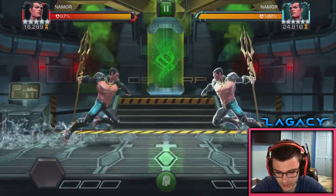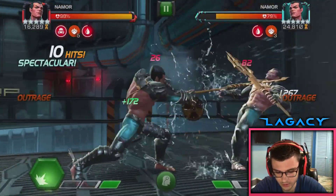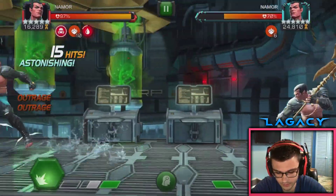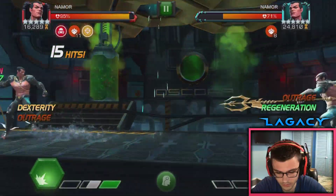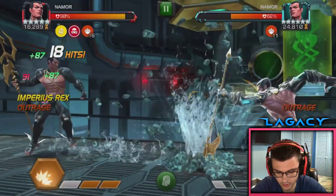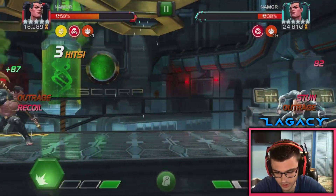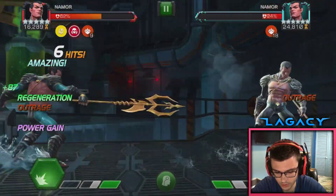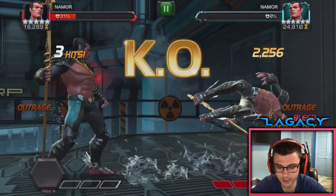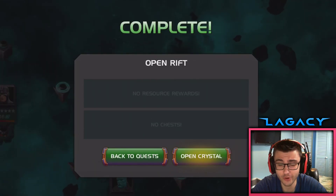We should probably be careful when he hits 30% — outrage range — but he'll probably be dead by then anyway. Let's go ahead and go for this — some decent damage. Go for another one. Die bro — alright, nice! Not the cleanest run but we got him. There's the double rift — used Namor for every single fight.